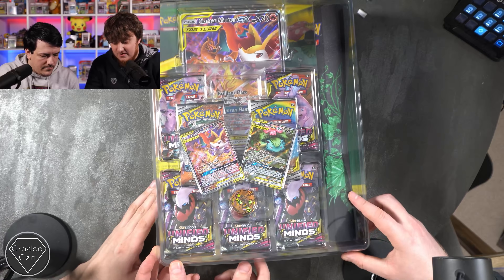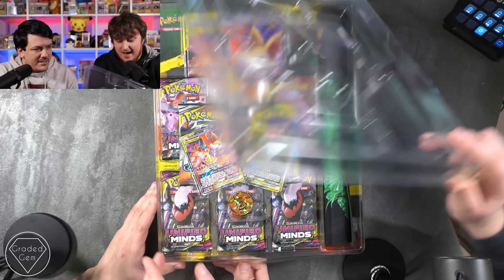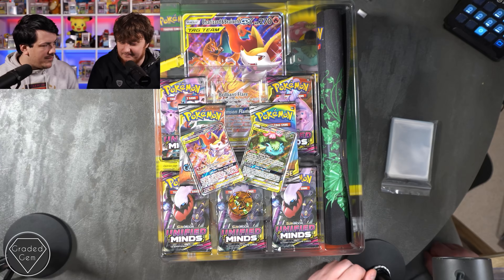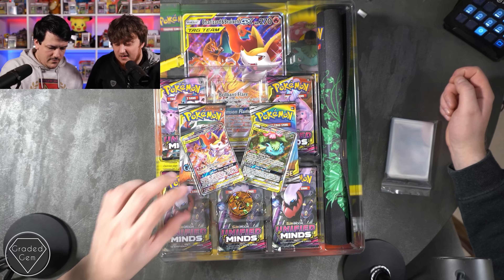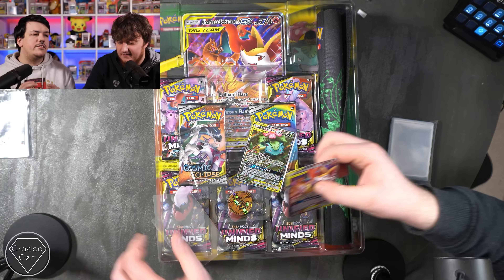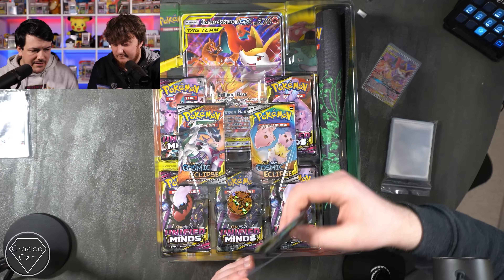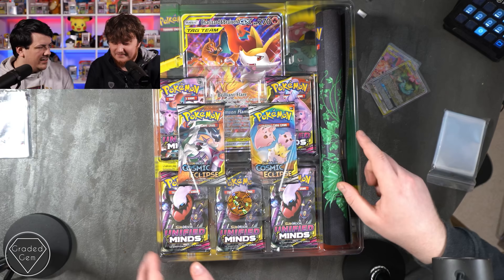If I hold the bottom and you pull the top off — voila! We've got some sleeves. We've got this beautiful Charizard promo, and then the Venusaur and Snivy. The Graded Gem boys John and Sam call it Snivy because of ivy, like the plant. But I say Snivy because it's quicker and easier — and it looks like a Snivy.